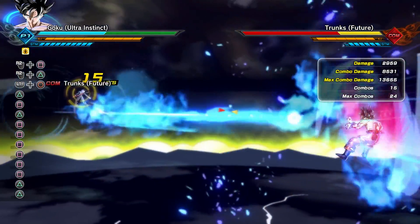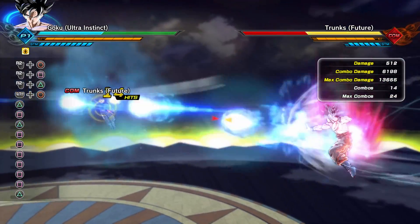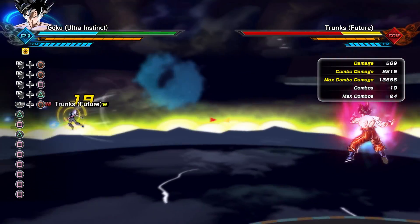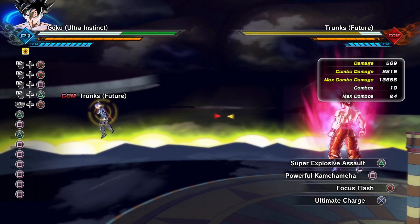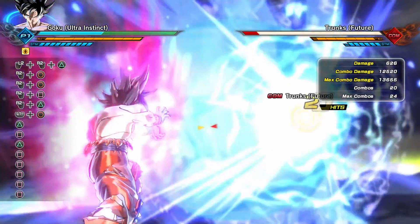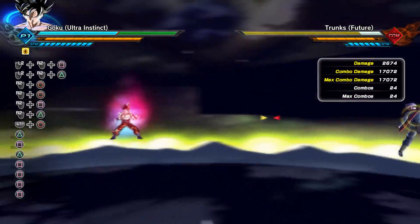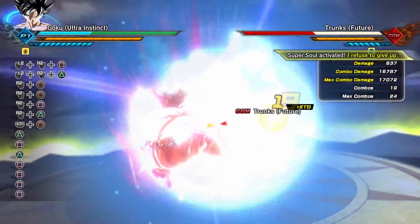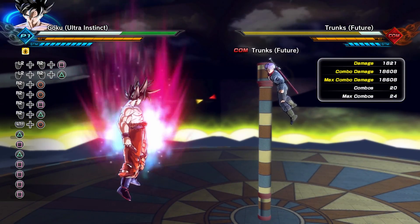Powerful Kamehameha is going to do 8,531 damage. Focus Flash with 19 hits is going to do 8,758 — let's try again for 20 hits. We got 8,815, so it'll do around 9,500 to 10,000 if you land all the hits. Super Kamehameha is now going to do a total of 17,072 damage — it almost killed Trunks in one shot. Times 20 Kaioken Kamehameha does 18,608 damage, which if it added about another 2,500–3,000 damage, definitely would have killed Trunks.